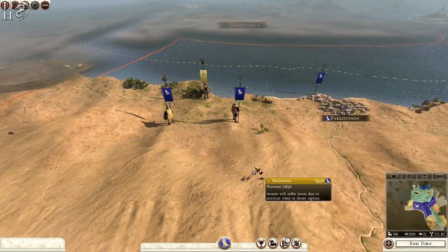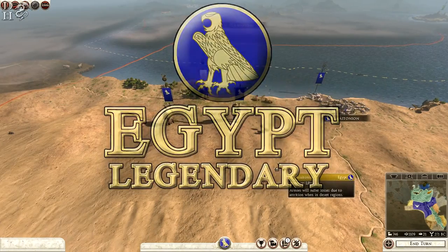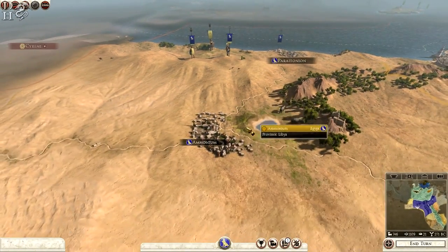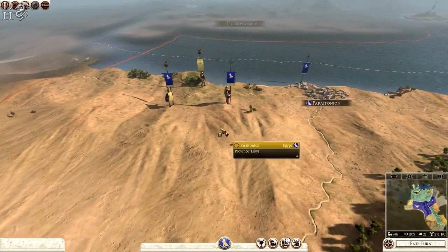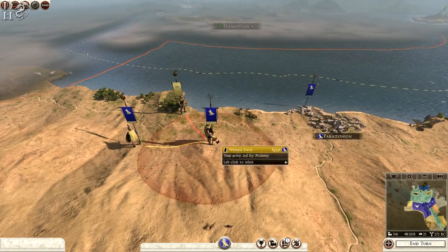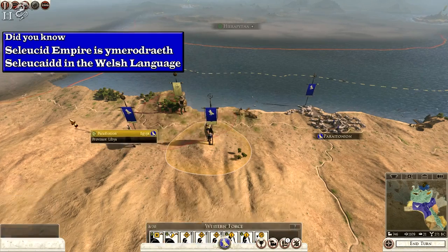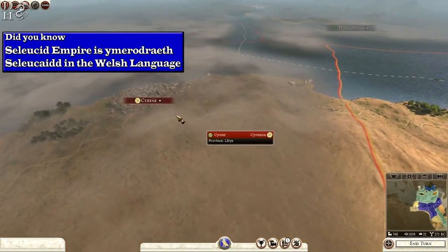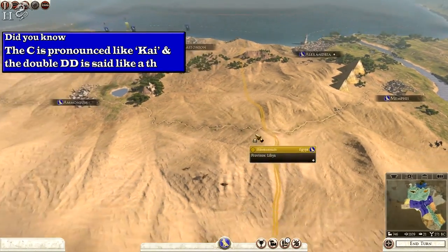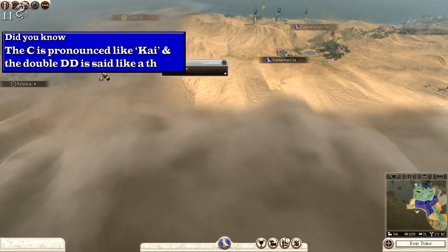Hello everybody, this is Dragonheart and welcome back to the Egypt campaign for Total War Rome 2. In the previous few episodes we took Paractonion and Ammonium from Cyrenacea. We're looking now to try and take them out permanently, attack them here, and eventually try and take Cyrene. This is going to be important this episode — trying to get a hold on the western frontier.